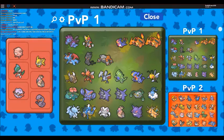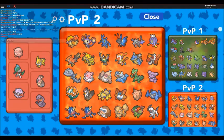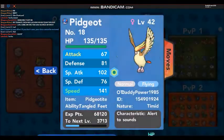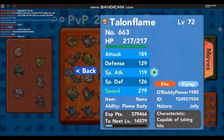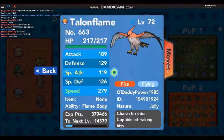Heatran - my shadow, everybody knows I've got my shadow. Box number two: Mega Pidgeot - yeah he's good, don't ever use him though, I think he's very limited. Talonflame as well - I think he's got really good IVs, yeah he is really good.